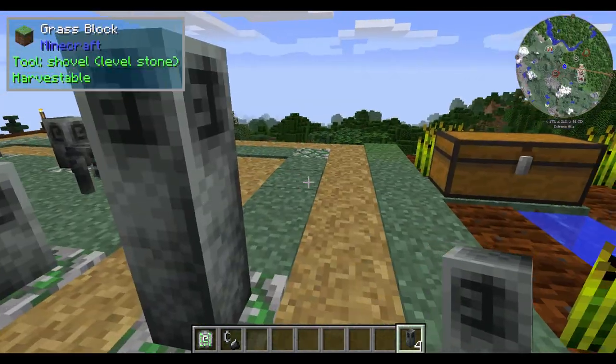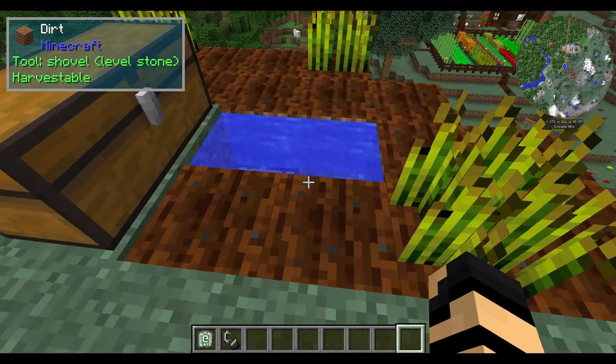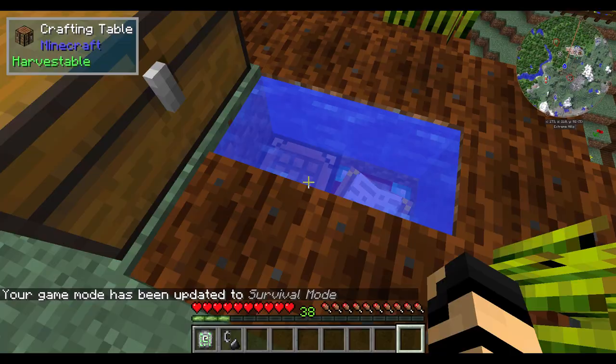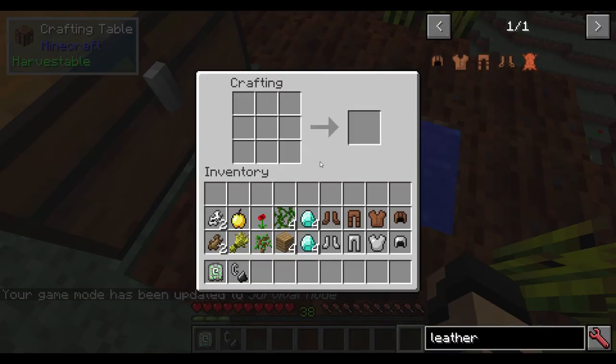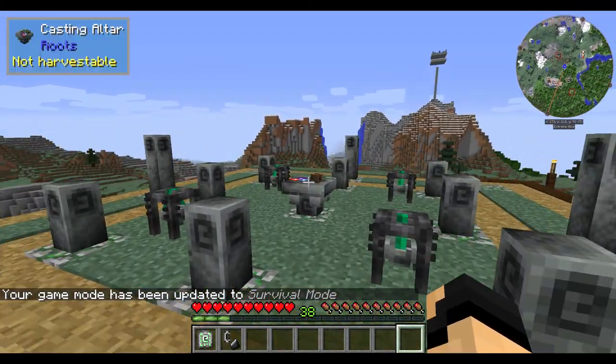Now, of course, I'm in creative, so I didn't use up the ones that I had. So I'm just going to drop those in a chest. Allow me to switch my mode here — the music cuts out when I do that, which is a bit sad. But what we're going to be doing next is not really crafting as much as making this setup.